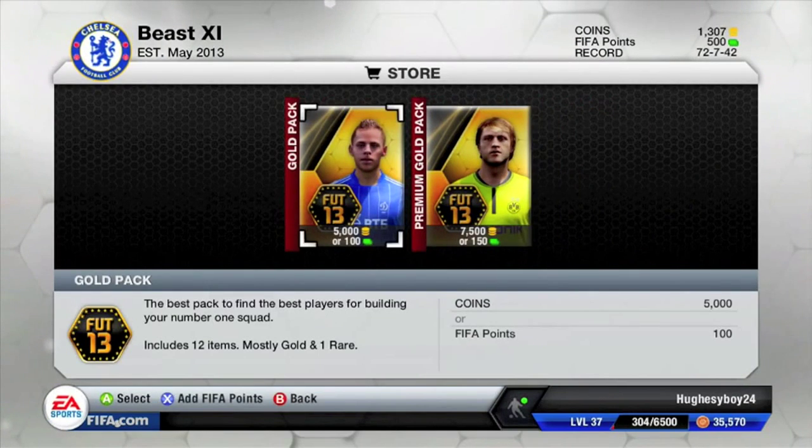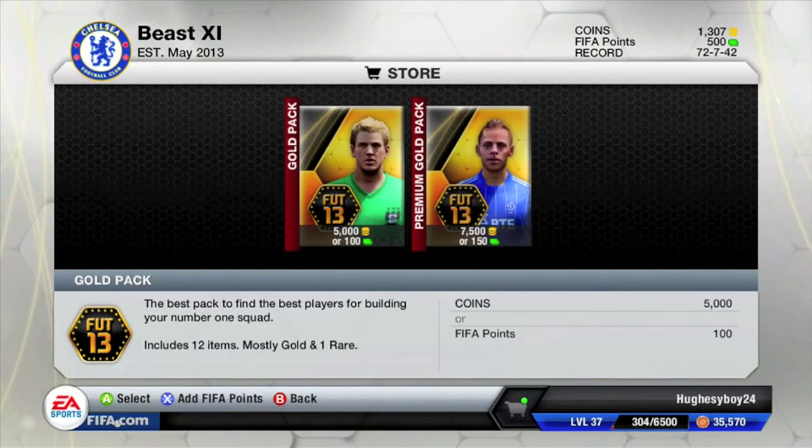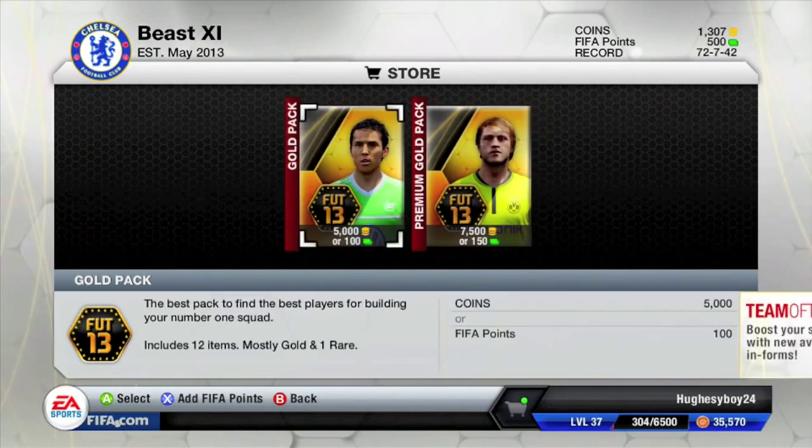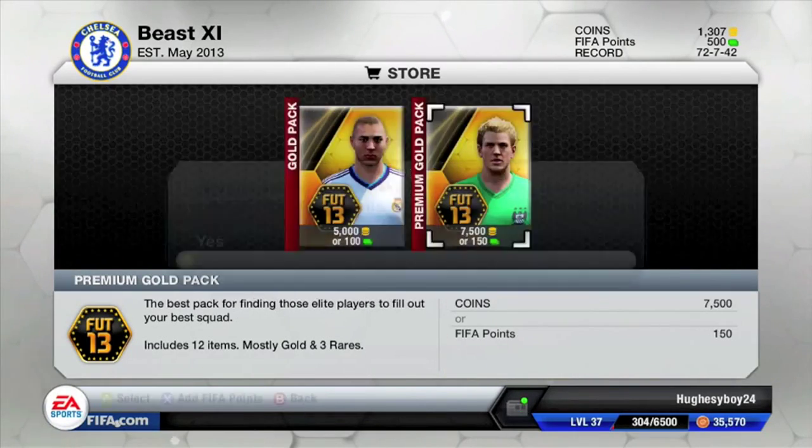Let's start with our first pack. As you can see I'm flicking back and forth — I don't know if it works for you but sometimes it does work for me and I get some pretty good players. So let's go ahead and open this Chohar pack for 150 FIBA points.